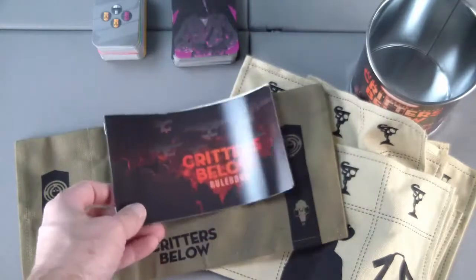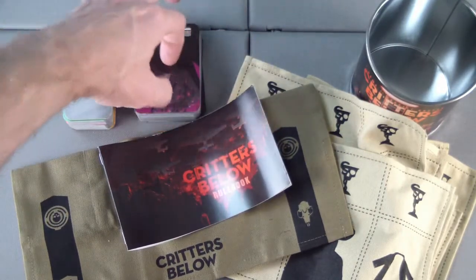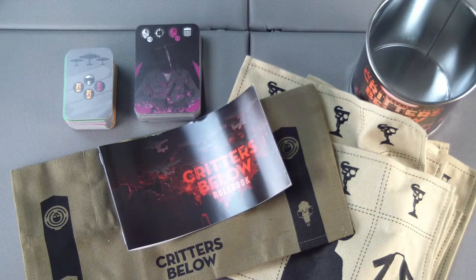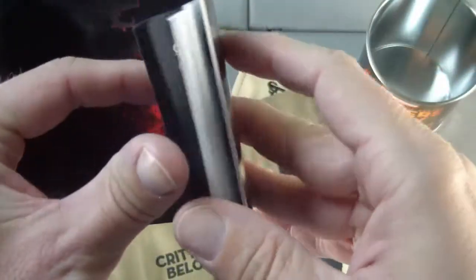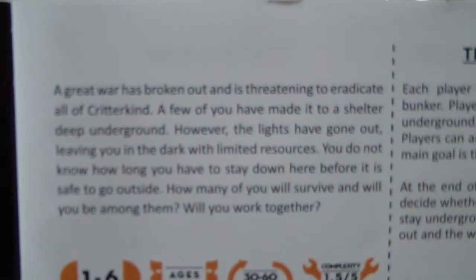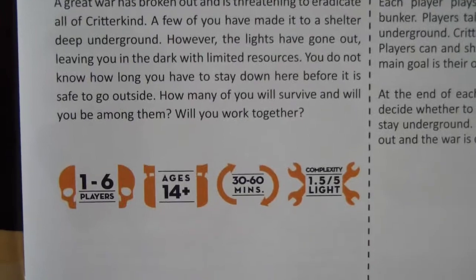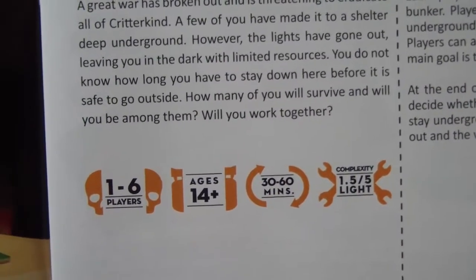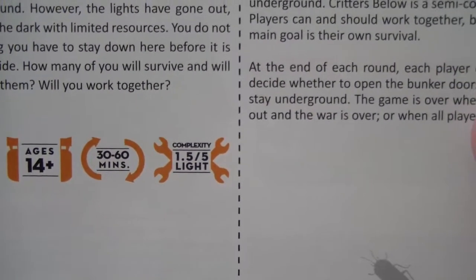That is everything that's inside the can. If you want to stick around for a few minutes, we'll take a closer look at these items. Let's take a look at the Critters Below rule book — you can see these planes flying over. It takes place in a shelter underground. One to six players, 30 to 60 minutes. Seems to be a light game, according to them.